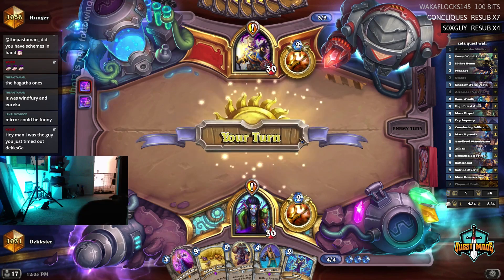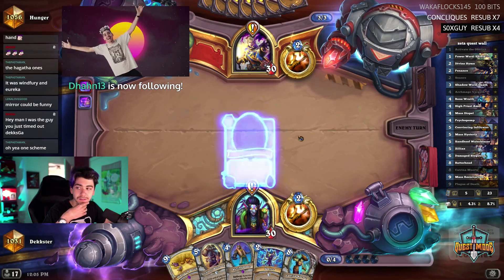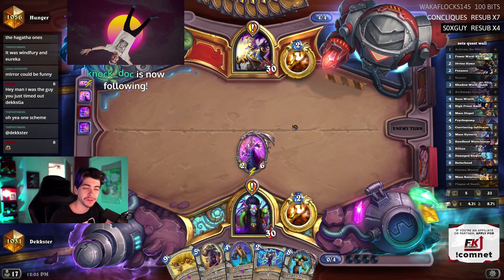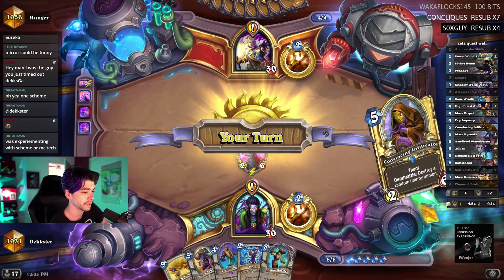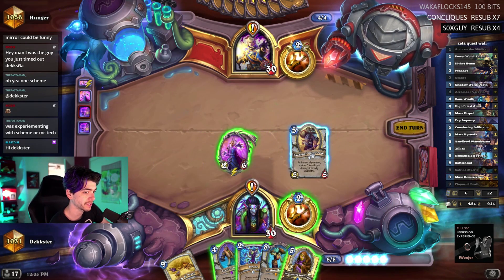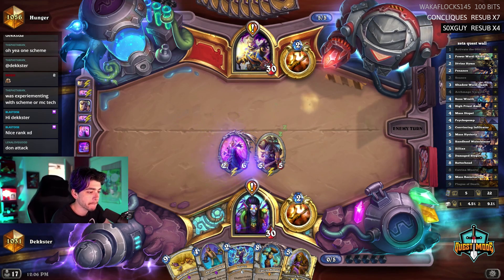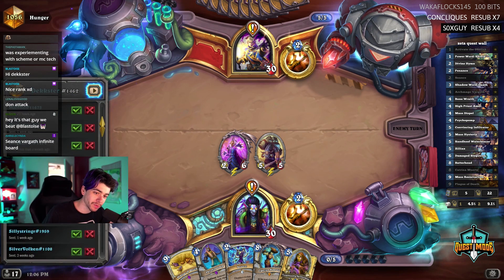We're both quests - this is cool. I'm going to play Vargoth. One scheme - oh shit, I played myself then. Yeah, I actually infiltrate her, water bearer does some damage. Do I want to hit him? It allows him to heal. It's that guy we beat - Blastoise! Oh I remember beating that guy. Let's see - he's talking shit, where is he? He's not even online, he's hiding. I was experimenting with scheme or MC tech - the fact he ran one ended up being beneficial to you.